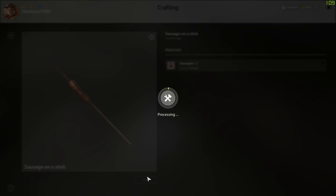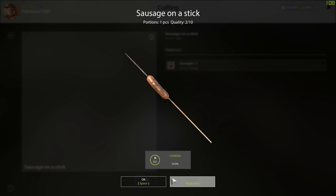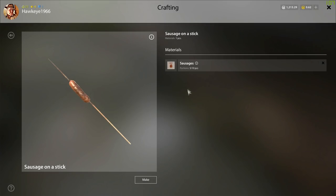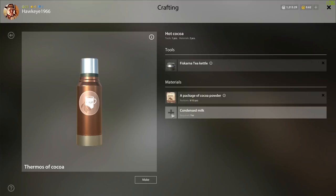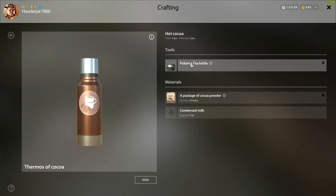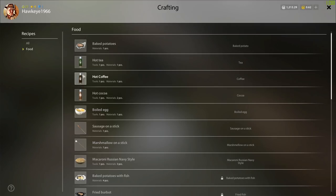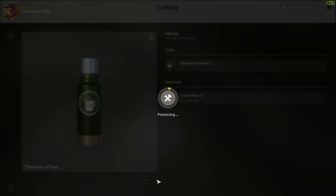Each time you cook, your cooking skill goes up and you unlock new things that you can cook. I think I might have some cocoa, but I need condensed milk and I don't have that. You need a Fiskarna tea kettle to make cocoa and tea. I don't have any coffee, but I do have tea — so let me go ahead and make that.